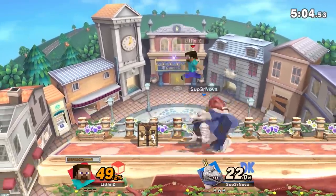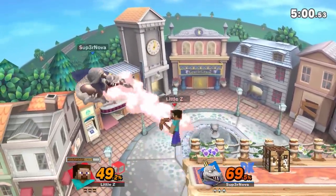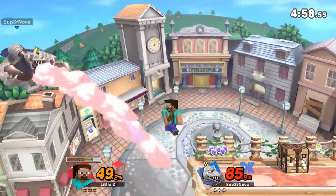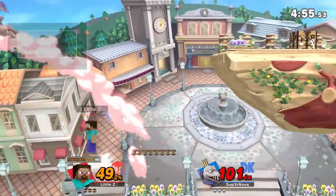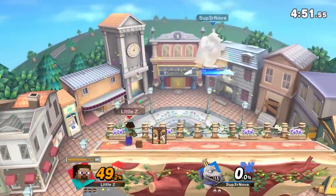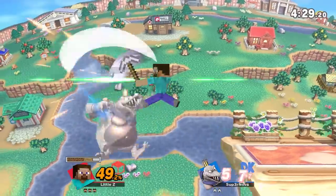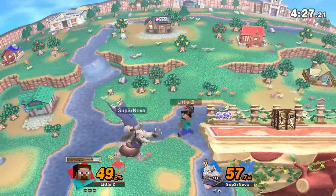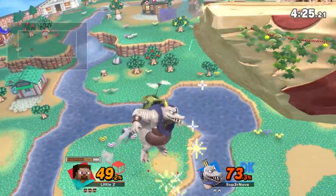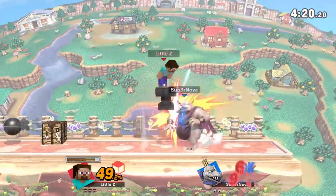Surely King K. Rool is the ideal character to just chain across the stage. Steve combo game looking pretty shwifty! And minecart — that was the sickest zero to death with Steve, that was nuts! And the spike! Is he gone? Of course he's not, he's King K. Rool. But god damn, Steve's edgeguarding is insane.